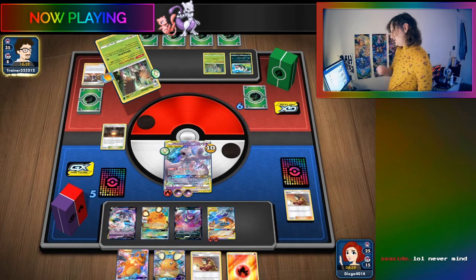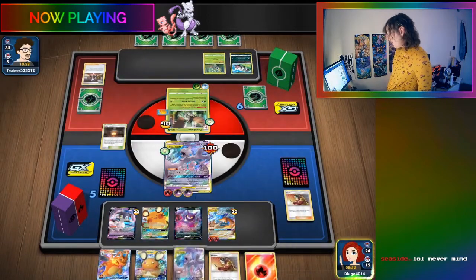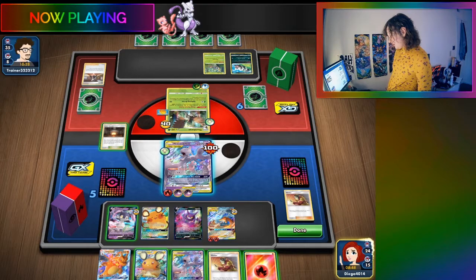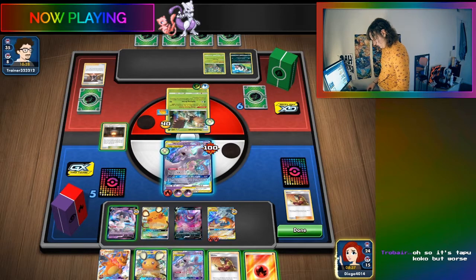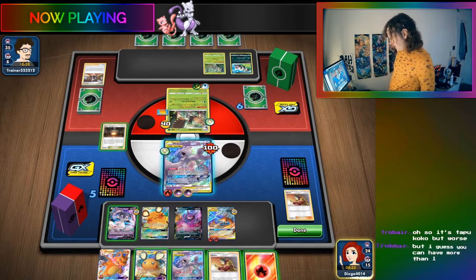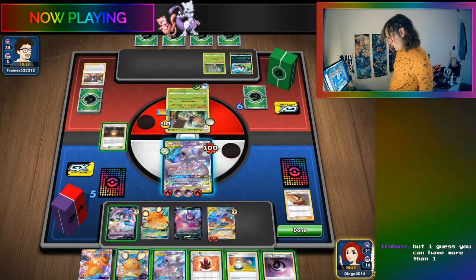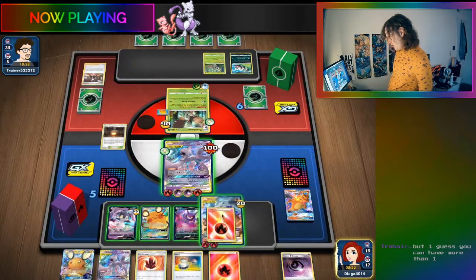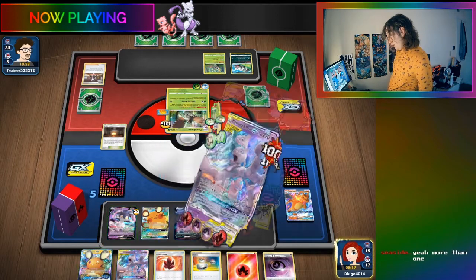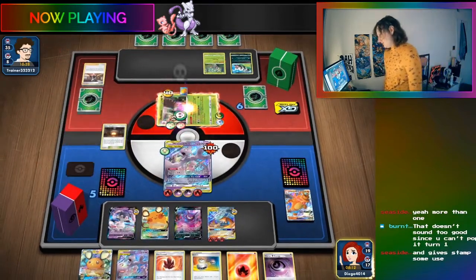Finding the Shocking Volt Tackle section, the streamer looks up Electrode Vivid Voltage. They then plan their game moves. The Electrode's ability reads: Once during your turn, if this Pokemon is on your bench, you may knock out this Pokemon. If you do, search your deck for two Lightning Energy cards, attach them to your Pokemon in any way you like, then shuffle your deck. The streamer notes it has to evolve from Voltorb, and likes it because of stamp combos with Pokemon that knock themselves out.